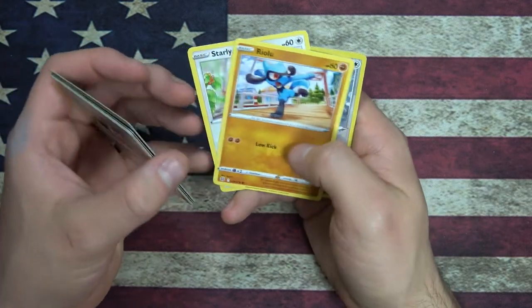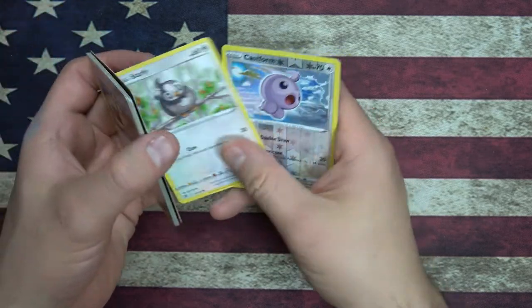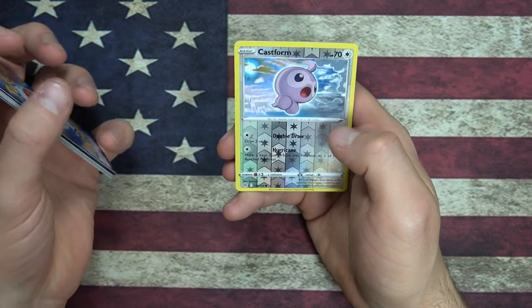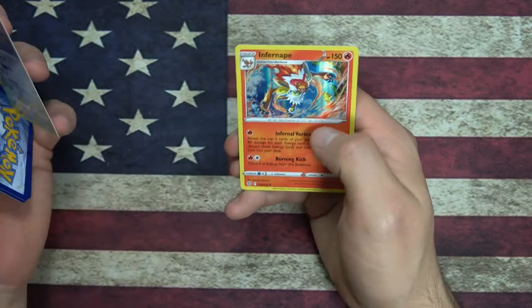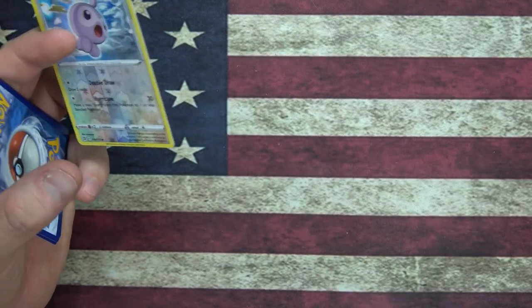Riolu, Riolu, Riolu. Starly — Starly's so cute. Hell yeah, we got a reverse holo Castform and we got a holo Infernape — that's pretty cool. Put that in the holo pile.